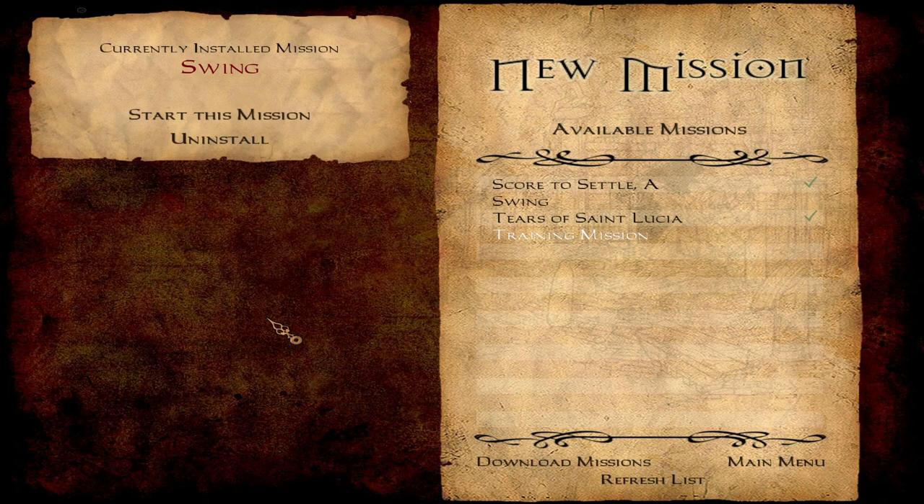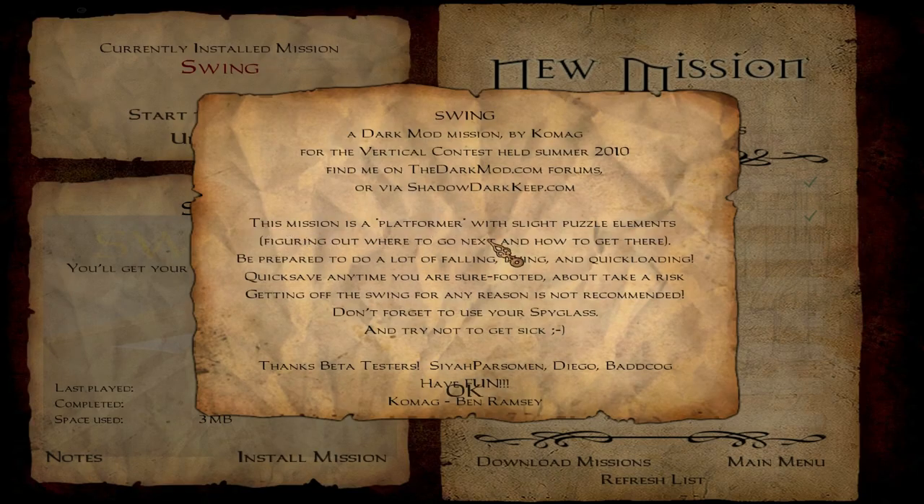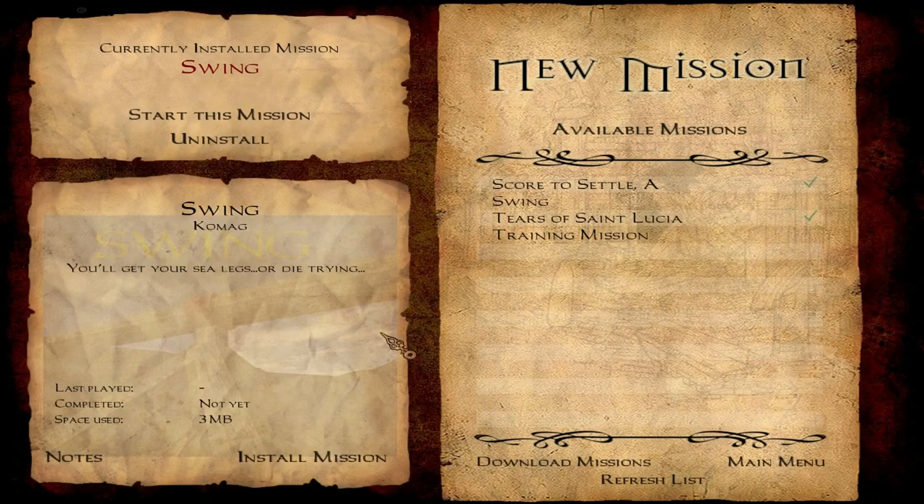So anyway, yes, it's a physics showcase mod. Let me do the notes. Swing — this mission is a platformer with slight puzzle elements, figuring out where to go next and how to get there. Be prepared to do a lot of falling, dying, and quick loading. So yes, it's going to have a lot of physics fun and a lot of physics death. This should be interesting.